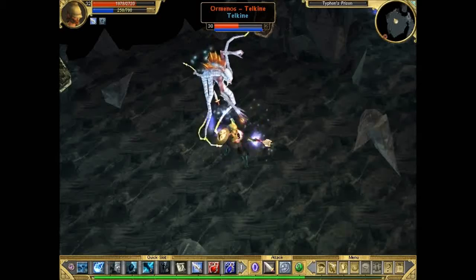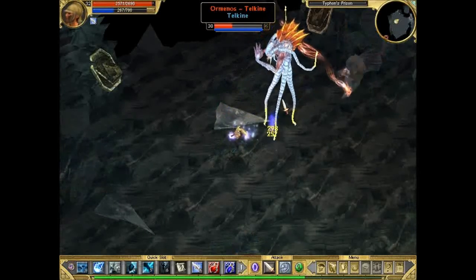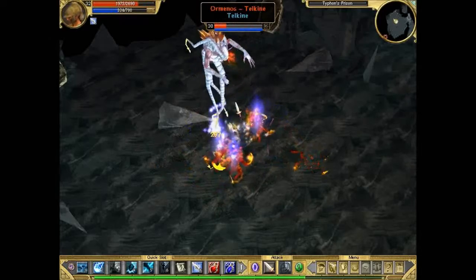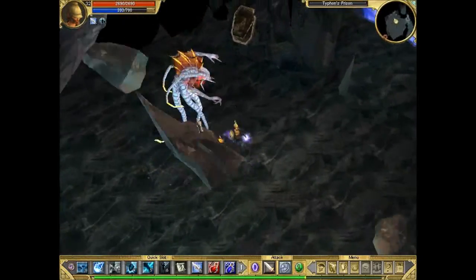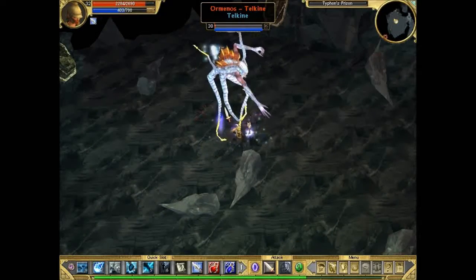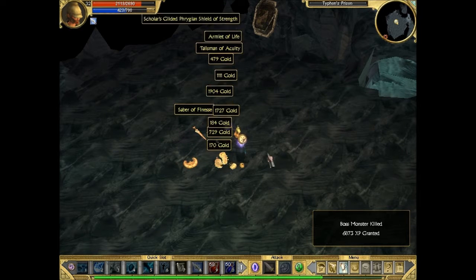The stalactites fall from the top of the cave — this is when it's most dangerous. It's not so bad on normal, but on legendary you've got to really watch out. If you happen to be under one it can do so much damage it could actually kill you. It's a bit of an unfair attack because you can't see where they're going to fall — you just have to be a bit lucky. Make sure you've got the right resistances; we barely broke a sweat.